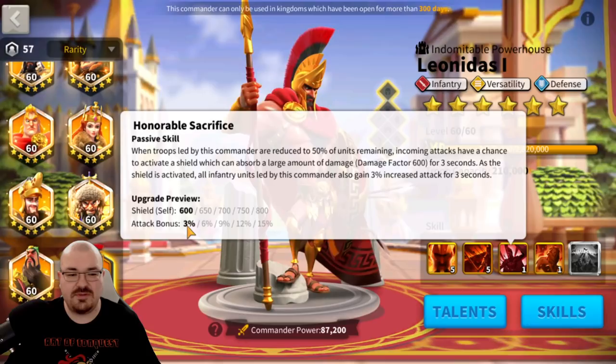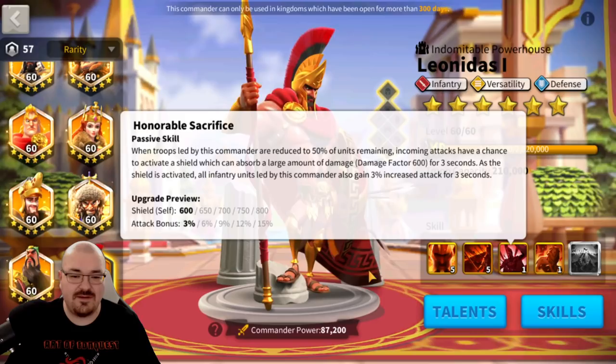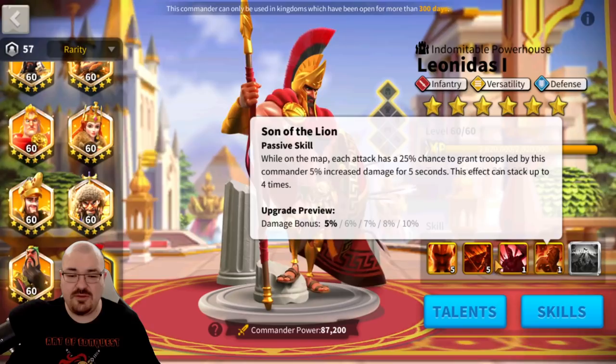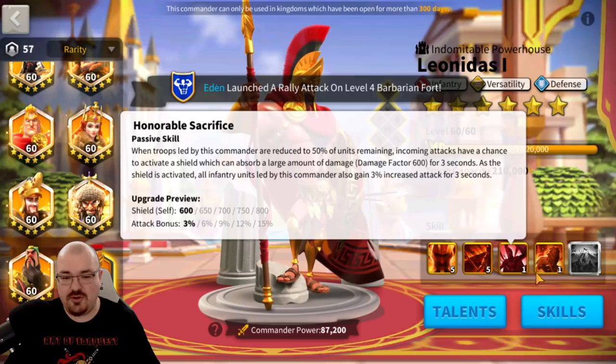Looking at the third skill, you get 600 shield to start with and 3% attack — that 600 shield just for unlocking the skill is very significant. Upgrading it gives another 200, which isn't as significant. On the other hand, the fourth skill gives a 25% chance, with increased damage going from 5% to 10% for 5 seconds, and it stacks four times — that's a 40% damage increase. Going from 20% to 40% is pretty huge, which is why 5-5-1-1 or 5-5-1-5 with the locking system makes sense.